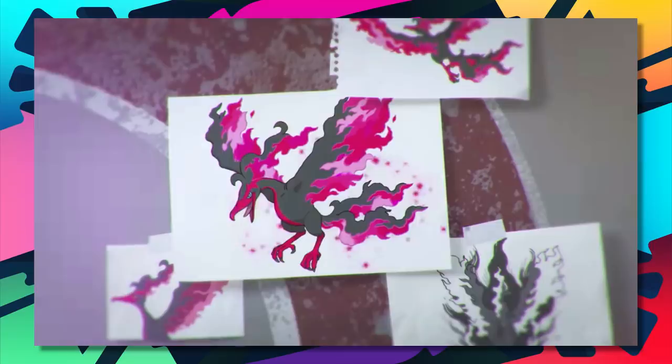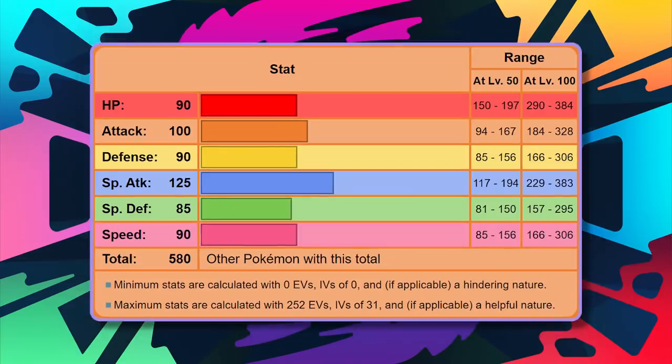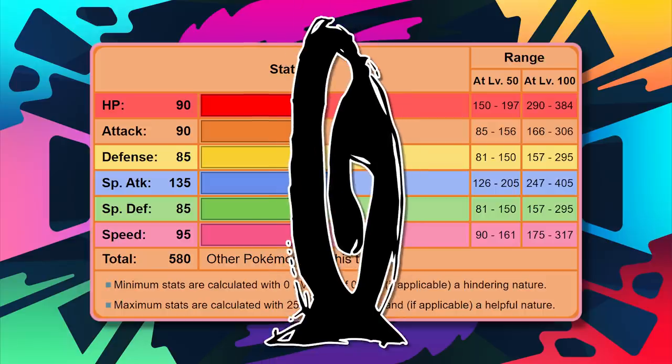I want to see the amazing special movepool this type of Pokémon would bring — moves such as Moonblast, Dazzling Gleam, Flamethrower, Fire Blast, Mystical Fire, and much more. Taking inspiration from Moltres' base stats to create our ideal Fire/Fairy Pokémon, I imagine it would look something like: Base 90 Attack, Base 135 Special Attack, Base 90 HP, 95 Speed, and 85 in both Defense stats. Now please, Game Freak — give it to us. A new typing and an incredible offensive Pokémon for everyone to play around with.